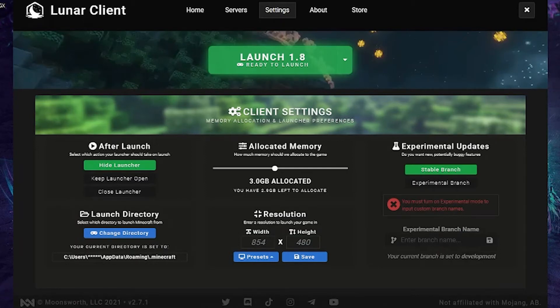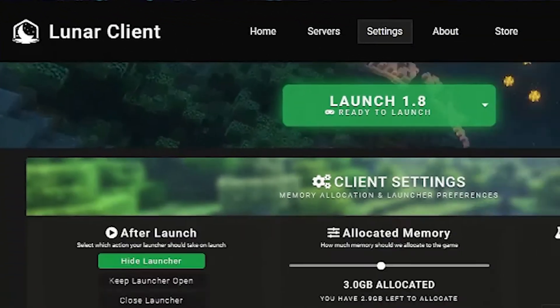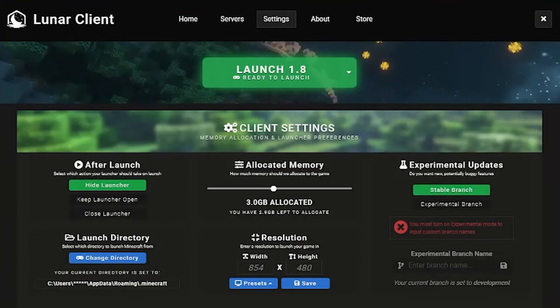Hello guys and welcome back to another video. Today I will be showing you the best Lunar Client settings for 2020. The first thing you want to do is go to the settings branch of the Lunar Client launcher. Now the first thing you want to do is, if you do not have 'after launch', you should put it on high launcher.